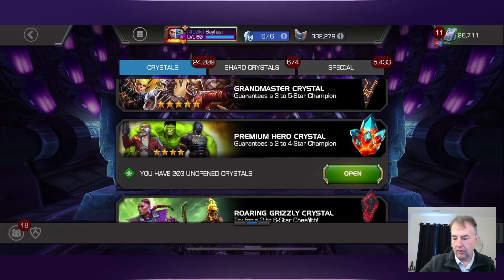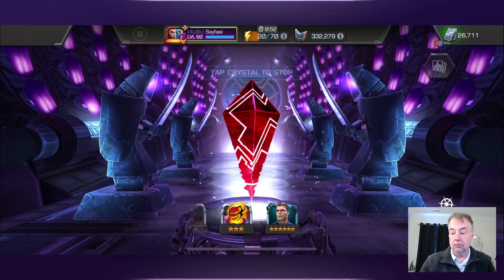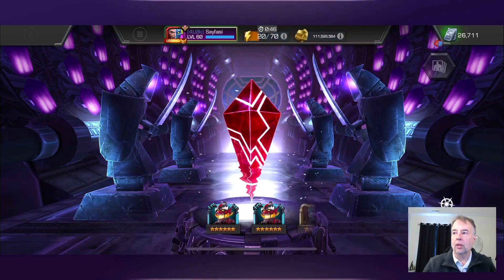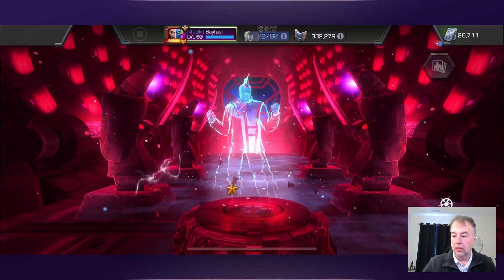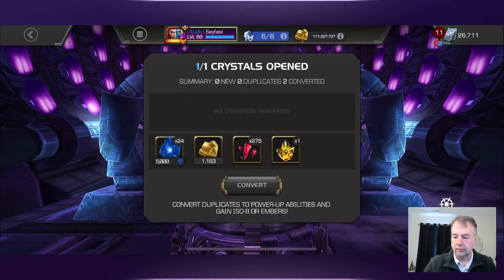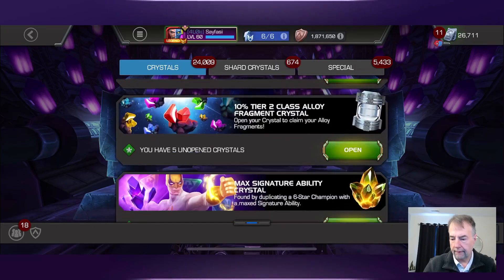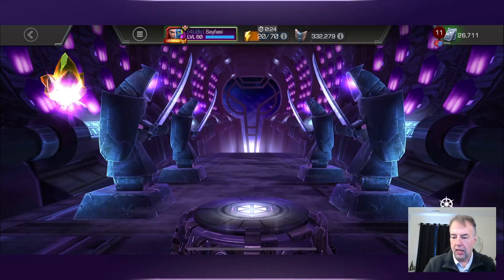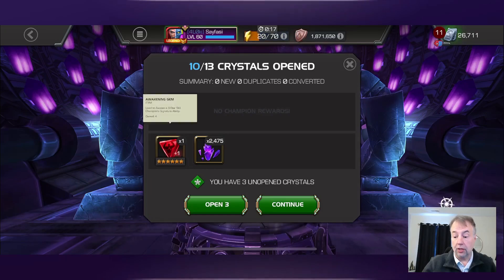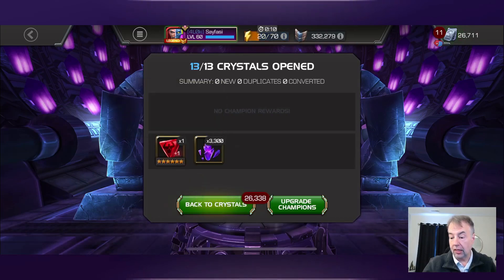Let's call that and go open our max sig crystals. Find them in here and see if there's anything else to open. Let's open this one real quick - hey, it's a win! A four-star - more ISO. I've got a ton of tech ISO now from this opening. We have 13 max sig crystals - just going to pop them all open. We got a nice little skill awakening gem, granted I had three already, but you never know.